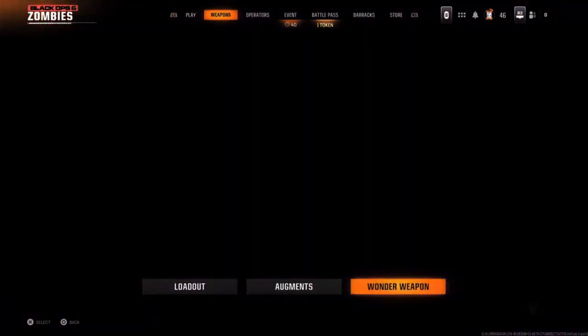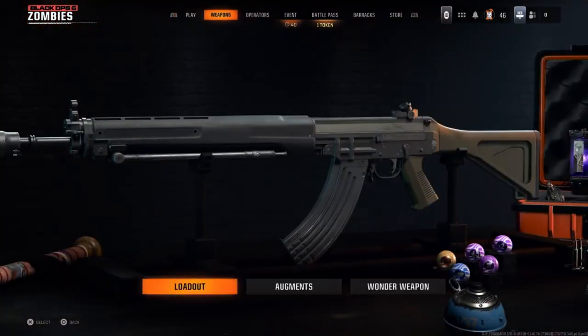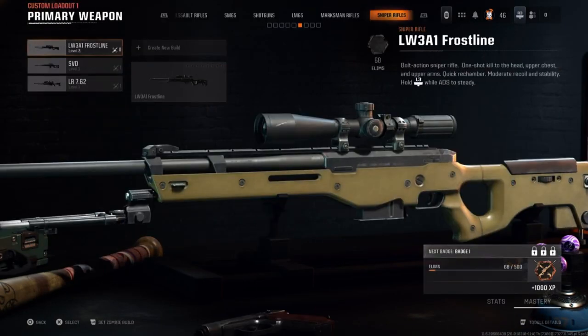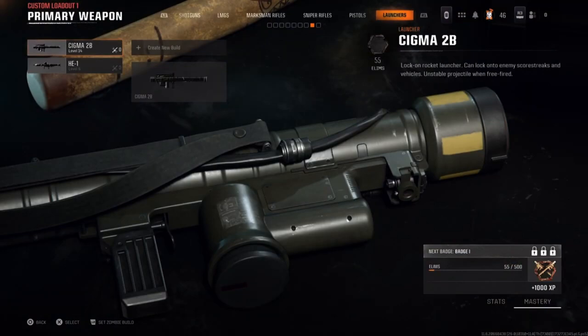First open a Zombies match, go to Weapons and select to change your weapon. From there, scroll all the way to the right and you will see a special category.